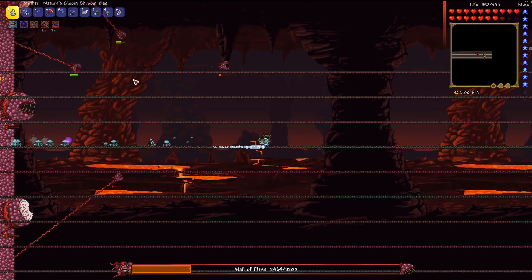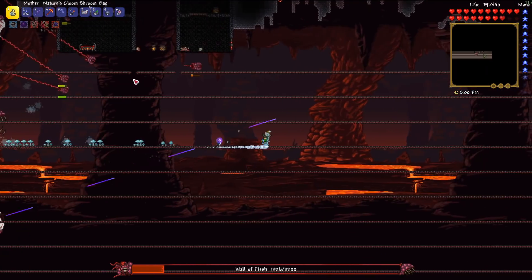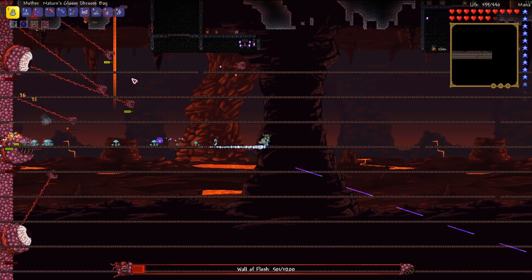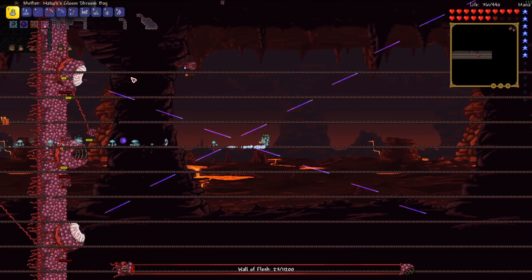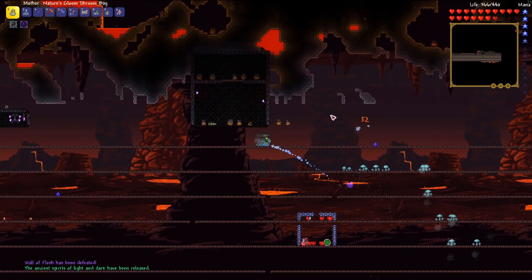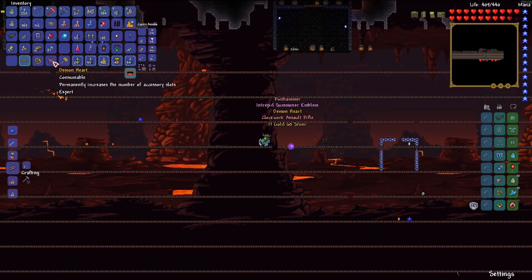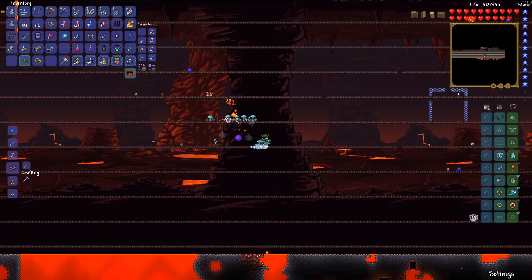This is going surprisingly well. The last 10% of the fight is upon us — the boss is getting really quick but we just about pull ahead as the fight ends. The ancient spirits of light and dark have been released, meaning we've officially entered hard mode. The enemies are going to be stronger, everything's going to be more difficult, and we've got absolutely nothing to help us — just as Terraria intends.